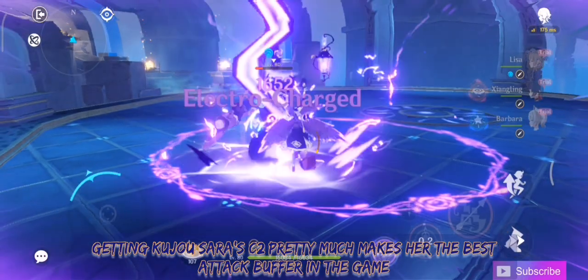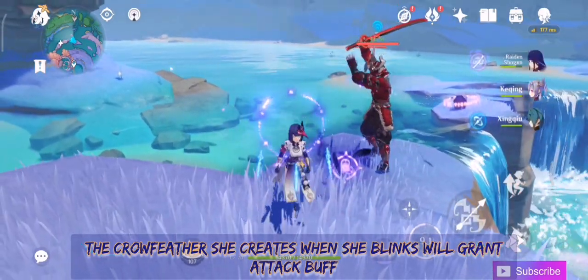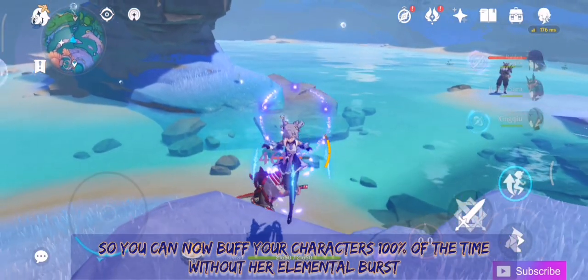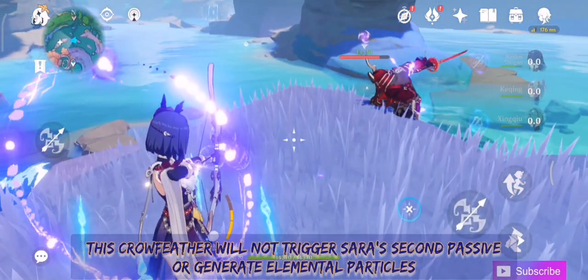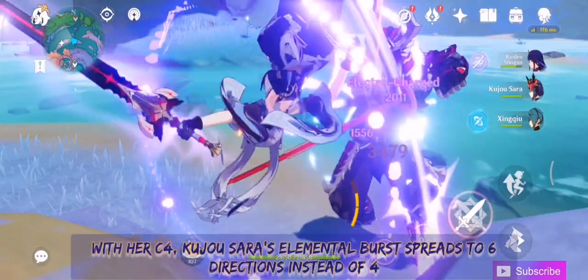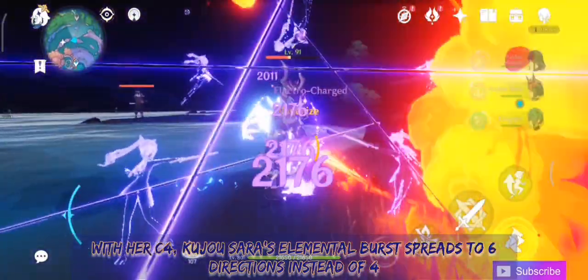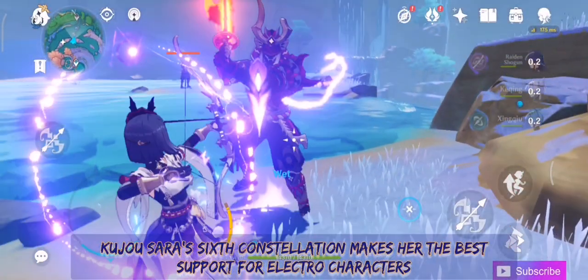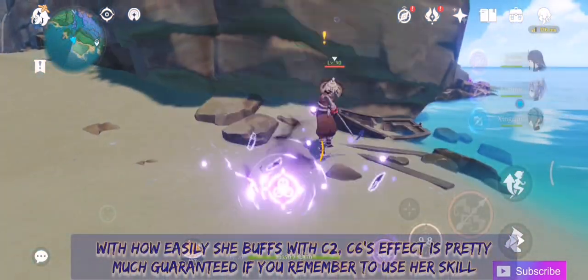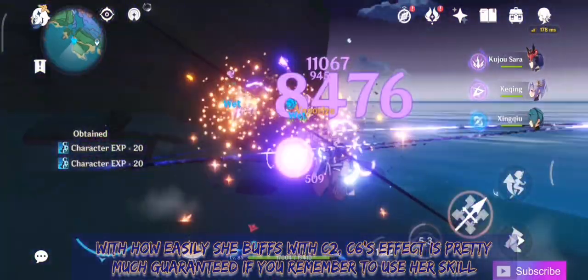Getting Kujo Sara's C2 pretty much makes her the best attack buffer in the game. The Crowfeather she creates when she flinches will grant an attack buff, so you can now buff your characters 100% of the time without her elemental burst. Note that this Crowfeather will not trigger Sara's second passive or generate elemental particles. With her C4, Kujo Sara's elemental burst spreads to 6 directions instead of 4. Her C6 makes her the best support for electro characters, and with how easily she buffs at C2, the C6 effect is practically guaranteed if you remember to use her skill.